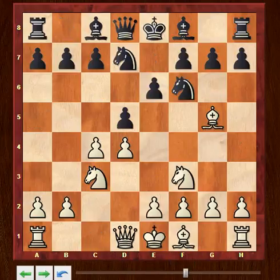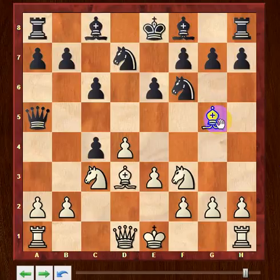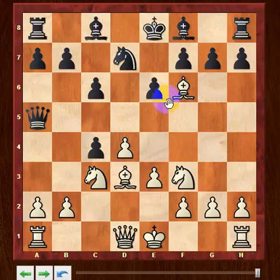So going back: after d4 d5, c4, e6, knight c3, knight f6, bishop g5, knight bd7, knight f3, c6, e3, queen a5, bishop d3 — in this position after black takes c4, the best white can do is to play bishop takes f6, and there is some calculation here to pay attention to.